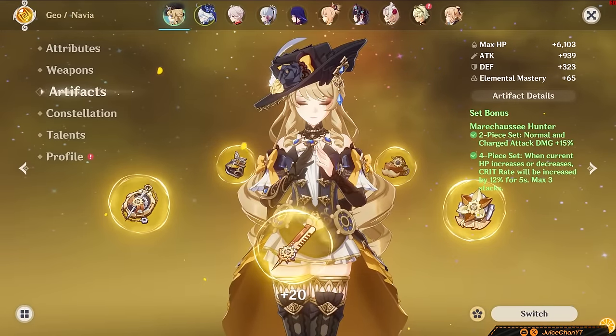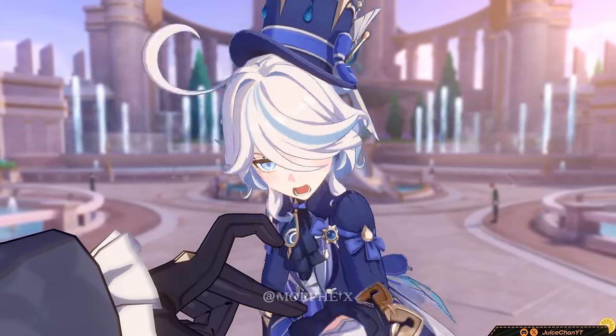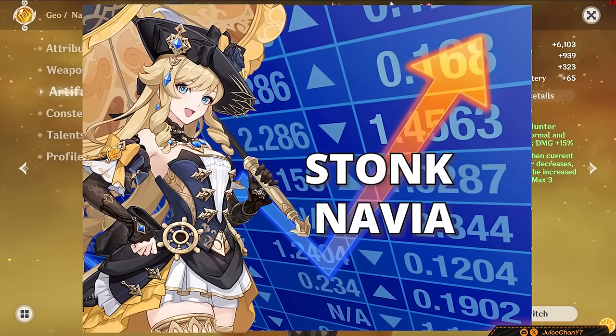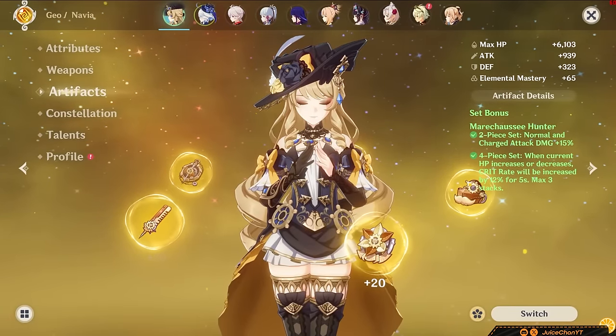Four-piece Marechaussee Hunter also works like a charm, if Furina is involved. This is technically Navia's highest damaging set, but it will only work for carry Navia. Great damage, accessible, but not flexible.